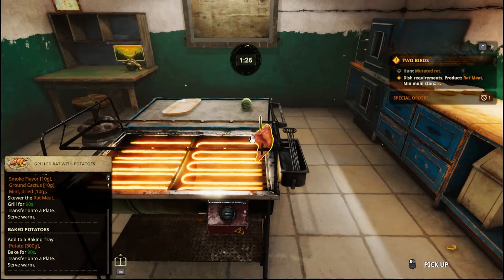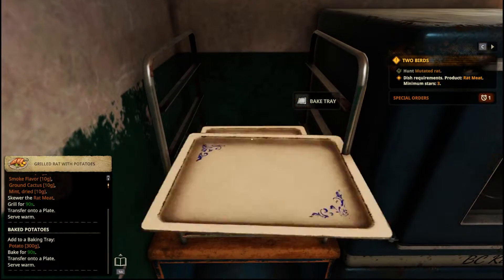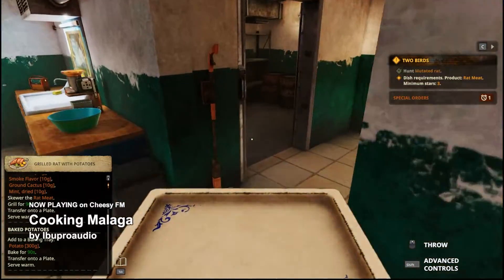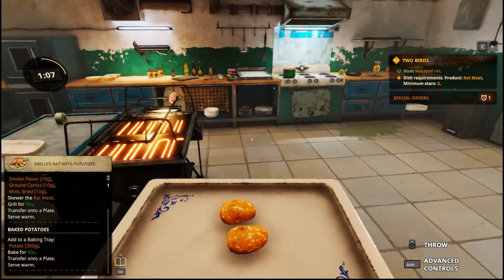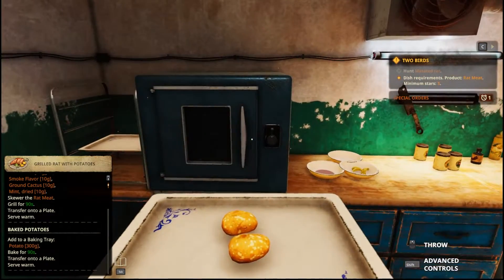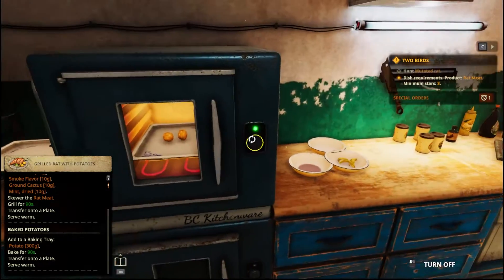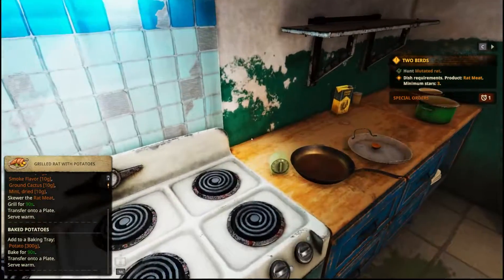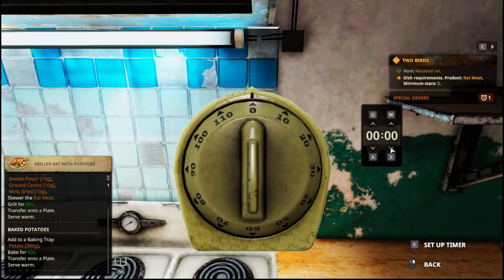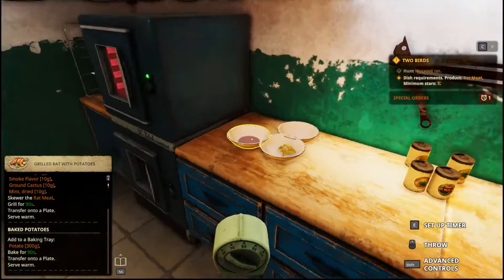We need a baking tray to add potatoes — are they over here? Yes. Add 300 grams of potatoes — so two potatoes. Bake for 90 seconds. I don't have another timer — oh yes I do. Let's do 180 seconds because I feel like time has already gone by.